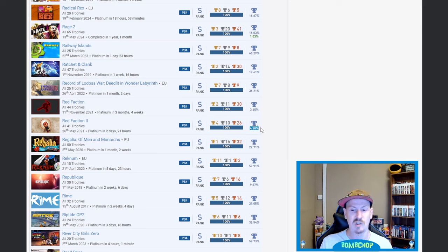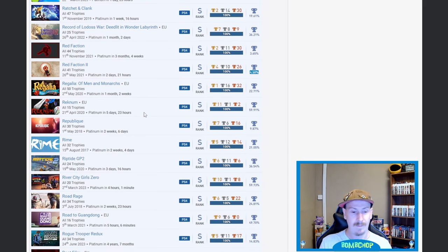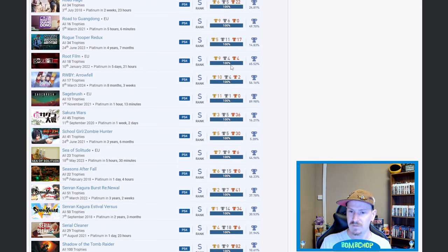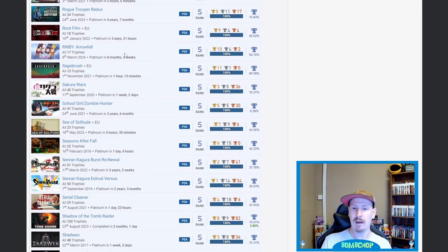River City Girls Zero — I'll call this one out. I didn't realize it's such a high percentage or that it can be done so quickly. I've been looking at River City Girls one and two — they're so expensive as physical editions but I want them physically. Road Rage — noise. Root Film — okay. RWBY: Arrowfell — don't judge me but I really enjoyed the RWBY anime up until one of the last seasons where it completely lost the plot.